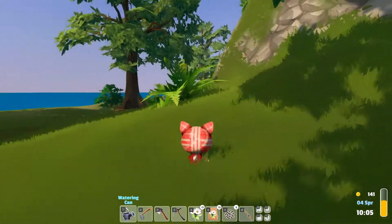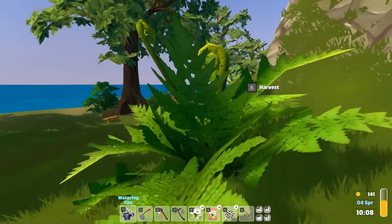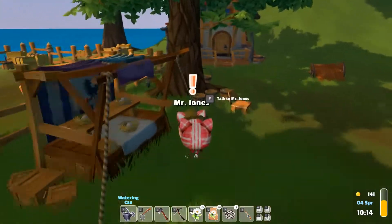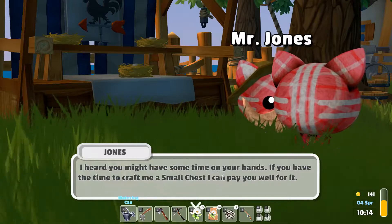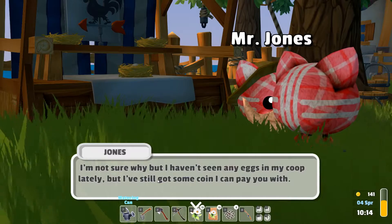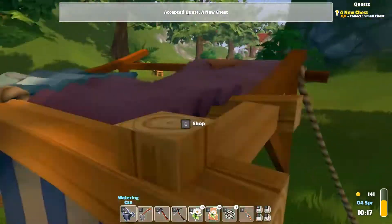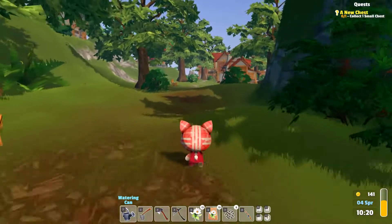Where am I headed? I'm so bad at the map - I really hope they get a mini map sometime. Oh hello! Howdy neighbor - I hope you've got settled in alright. I heard you might have some time on your hands. Yes, I will make you a chest! Okay, yes, I will definitely make you a chest - that's exciting. I'm heading the right way, that's good.